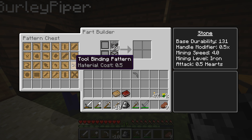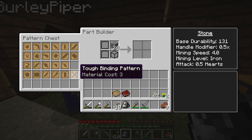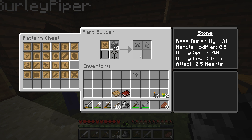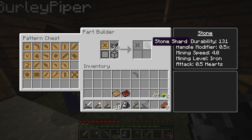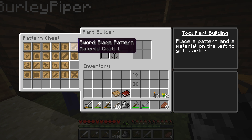Now you need a tool binding pattern — tool binding, not tough. Tough is right above it. Now you can make one stone binding — the stone shard can be replaced with cobblestone. Make another stone binding. If you move the stone shard over where the cobblestone is, there you go — now I have a stone binding.